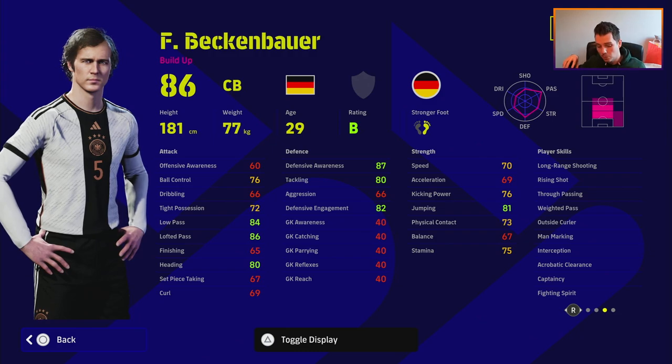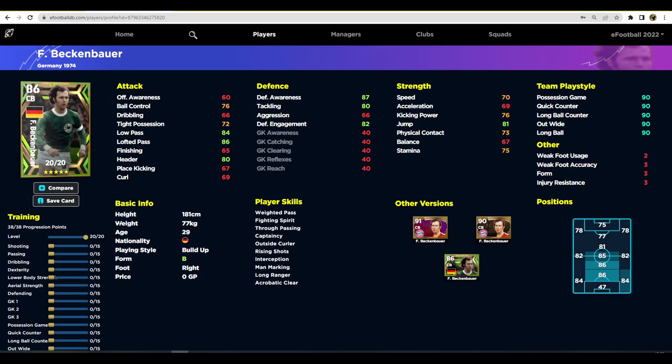He's not going to be bursting through to win you balls. Over on eFootballDB he has 20 levels to go and 38 progression points. We're going to boost his speed to 75 and dexterity to 75 as well - that's six and five into lower body strength, and plus five and six onto speed and acceleration. Then we're focusing on getting defensive awareness up to eight. You don't need to go higher - 95 defensive awareness is enough. Get his aggression and tackling up too.